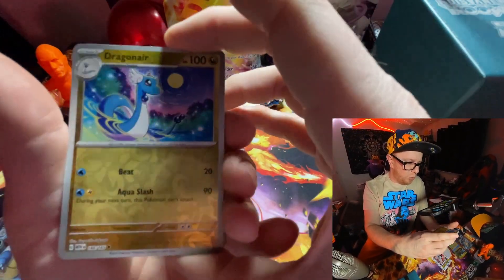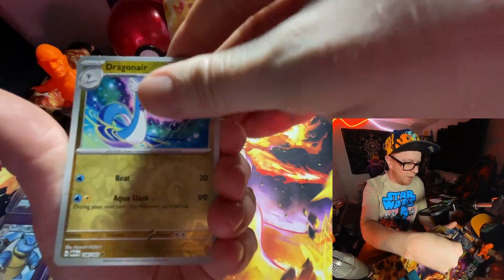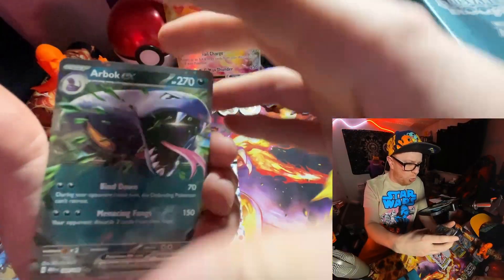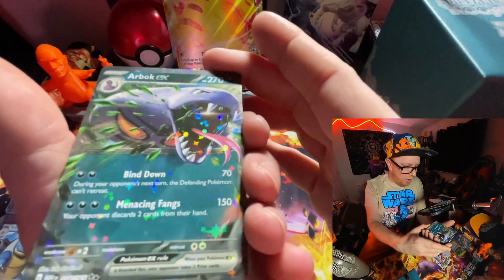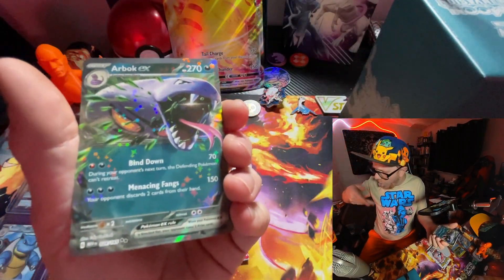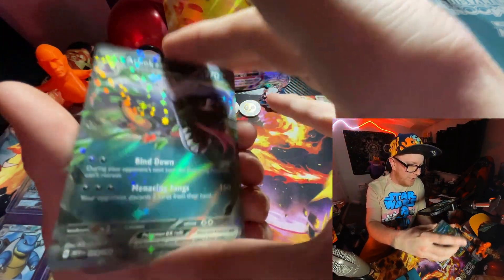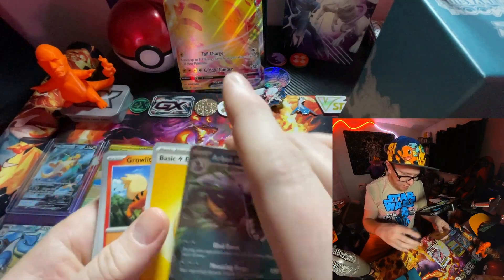What else do we got here? Ooh — Reverse Holo Dragonair! Alright, sweet. We got a Pidgeotto. Ooh, and an Arbok EX. Oh, look at that foil. Dang, look at that. Man, that's cool. Arbok EX. And a basic energy card.